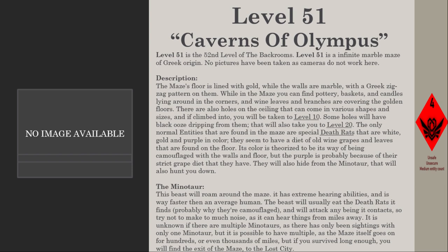The death rats will also hide from the Minotaur, which will hunt you down. This beast roams the maze, has extreme hearing abilities, and is far faster than an average human. It will usually eat the death rats it finds — probably why they are camouflaged — and will attack any being it contacts. Try not to make too much noise, as it can hear things from miles away.